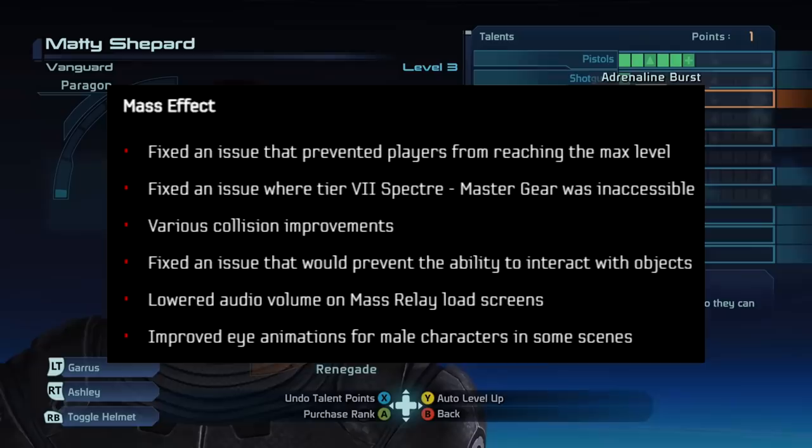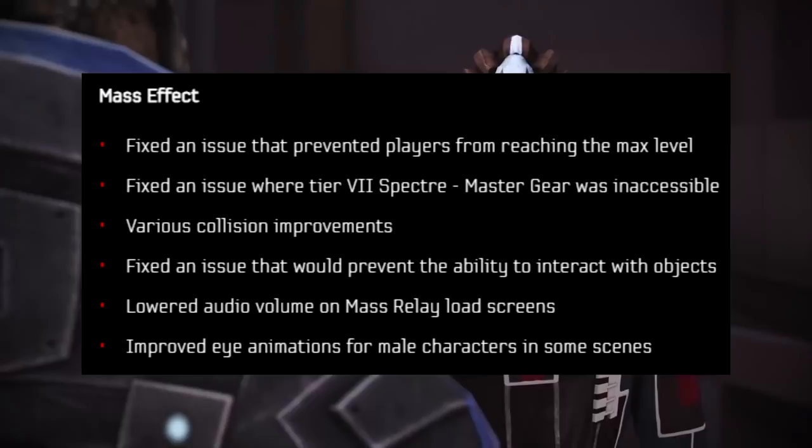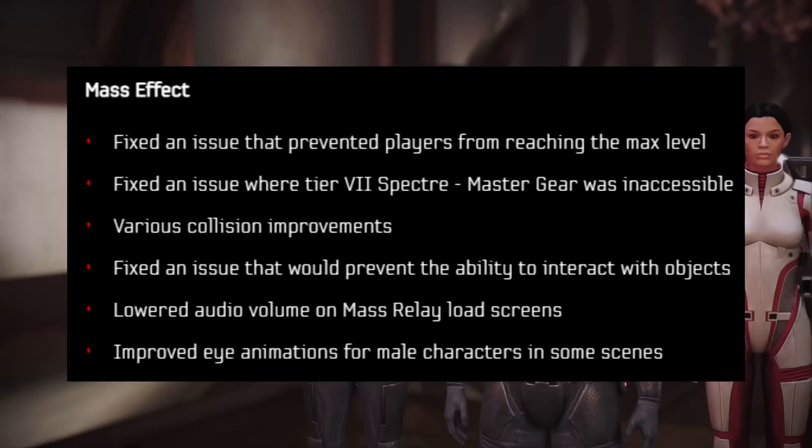There are also specific issues fixed in the first Mass Effect — that is the one I am most excited to talk about. It's one of those stealth bugs: you had no idea they were impacting you your whole playthrough and then you get to the end of the game and read the patch notes and go, 'oh my god, they got me.' For Mass Effect 1: fixed an issue that prevented players from reaching max level, fixed an issue where Tier 7 Spectre Master Gear was inaccessible, various collision improvements, fixed an issue preventing the ability to interact with objects, lowered audio volume on mass relay load screens, and improved eye animations for male characters on some screens.